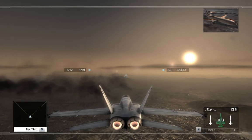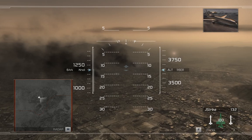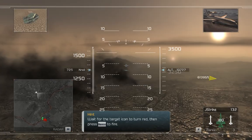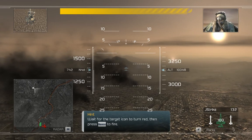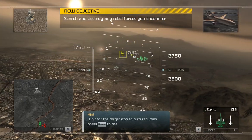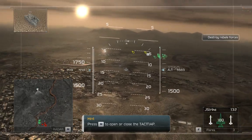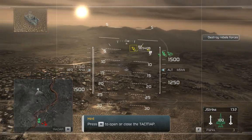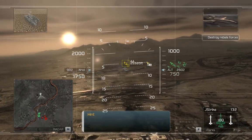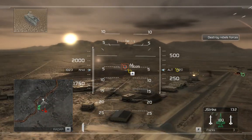Let's get started. I'm picking up a rebel convoy at 149. You're clear to engage. Roger that, Citadel. Okay guys, let's go to work. Use your missiles to engage the ground targets as soon as you have a missile lock. Good separation.